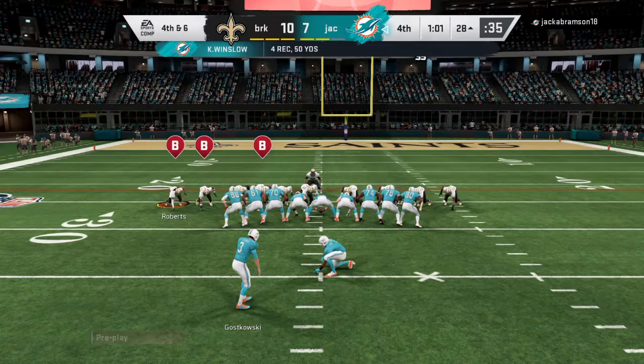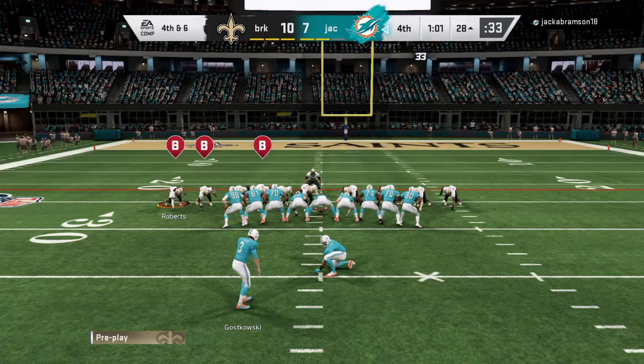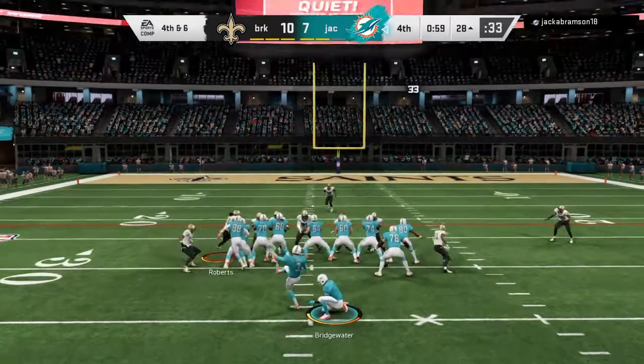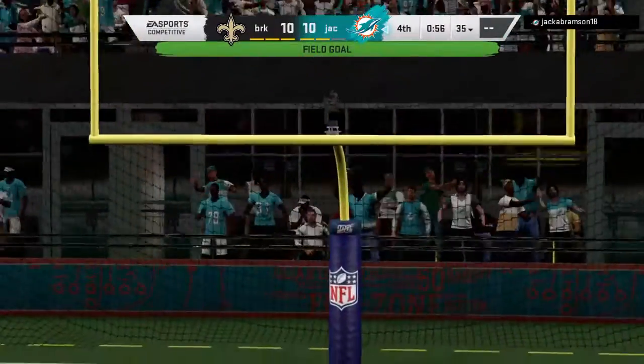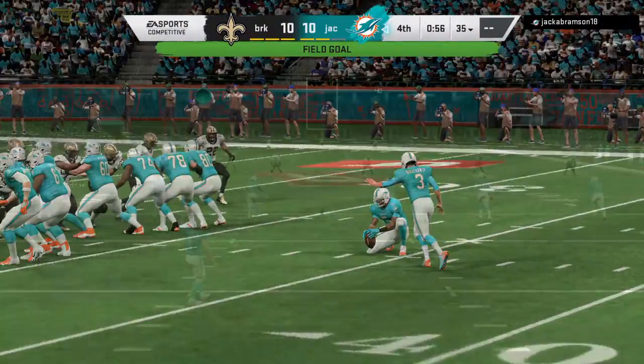Let's just break this down and make it pretty simple. Key to the drag route: letting the play develop, finding the hole in the defense, and giving your athlete — yes, athlete — a chance to make something happen once he has the ball in his hands.